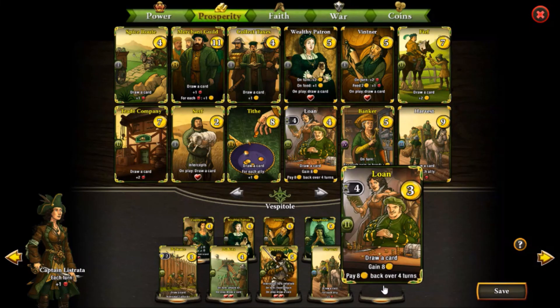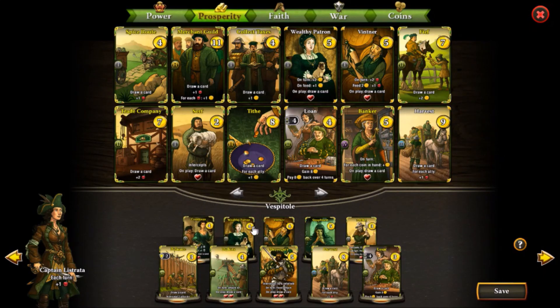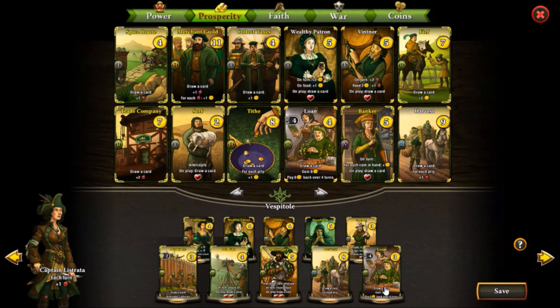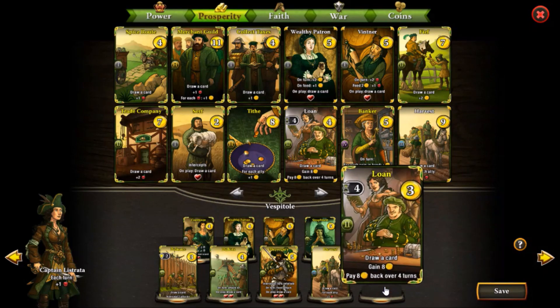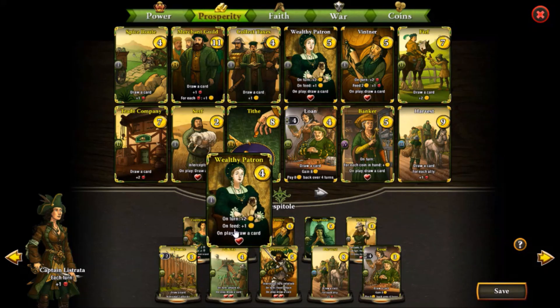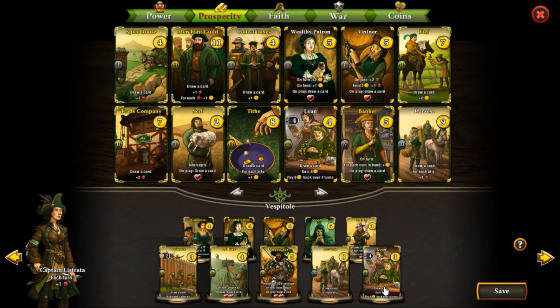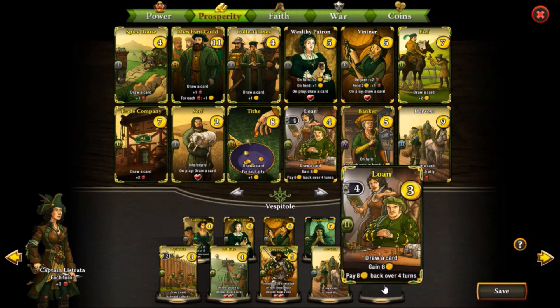Then we have the Loan, which is a must-have in almost all Vespitole decks. You can get a quick start with the Loan — on the first turn you gain 8 gold, so you can go for two 4-cost allies, for example a Wealthy Patron and a Palisade. The Wealthy Patron will actually counter the Loan itself, because you're paying back 2 gold over four turns but also gaining 2 gold, so they cancel out. And when the Loan expires you'll still have that ally. Momentum is really important in card games, and the Loan definitely provides that.